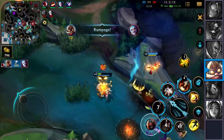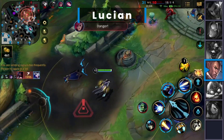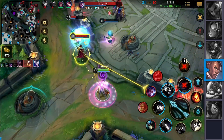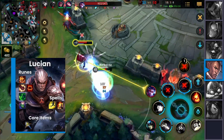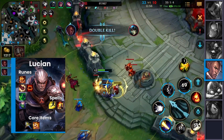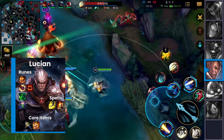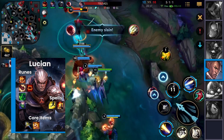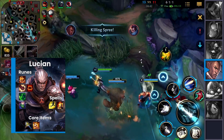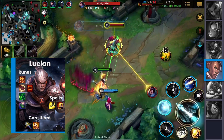The fifth build is for Lucian, with a special component build meant to give you a bit more power earlier than usual. First, buy a BF Sword for 1500 gold and then go straight towards Solari Chargeblade. The reason is simple: unless you can get a kill and complete Infinity Edge before the first objective, you're forced to sit on the Cloak of Agility. By going Solari Chargeblade from that crit cloak, you accelerate your power spike and help snowball the game a little bit earlier.